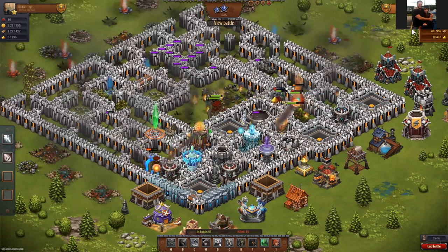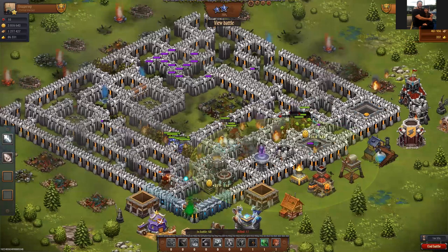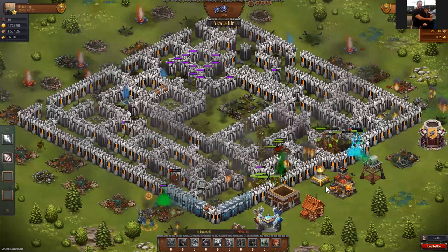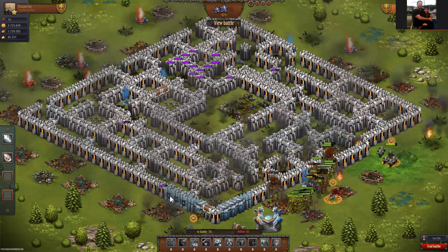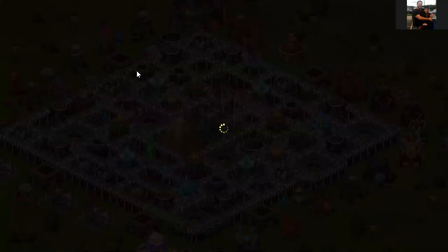I purposely had something like 20 million gold and didn't spend it — I used it as bait to lure somebody into a powerful attack so I could test the pyramid out, see how people come in to attack, and basically learn what I need to do to stop them. I can build walls up to level 18, and when I just concentrate on a small area, getting to level 15 to 18 walls isn't a huge undertaking.